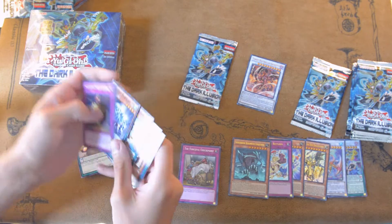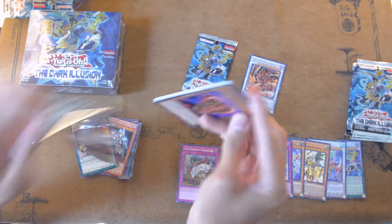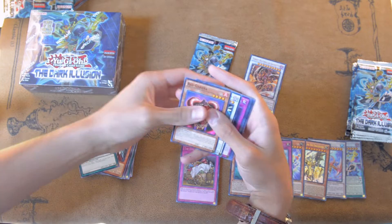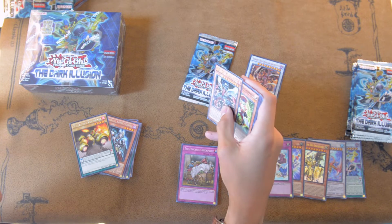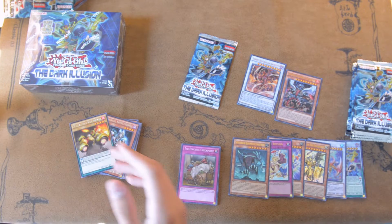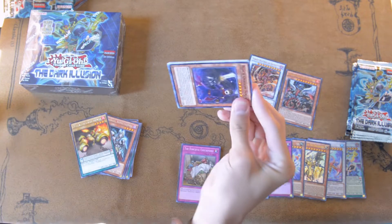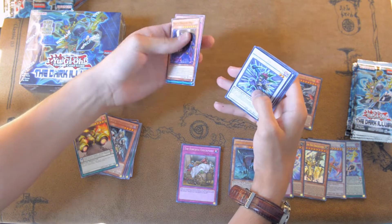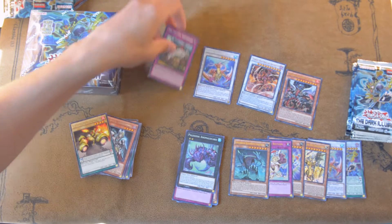This is the other Ultra — hopefully something good. Maybe a Floodgate Trap Hole — I would like that. Floodgate Trap Hole! I'll take it. True King Agamidudu — I'm not having any luck there. Not too great on the Ultra Rares. Let's see what this pack is — let's get that Pot of Desires, that's what I want. That would make this one box worth it to me. Destruction Sword Memories. And it's going to be another Ebon — Coral Dragon. So far the Secrets for this box are Forceful Checkpoint and Coral Dragon. Let's blast through the other Supers right now.